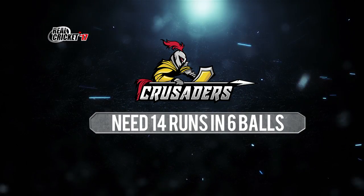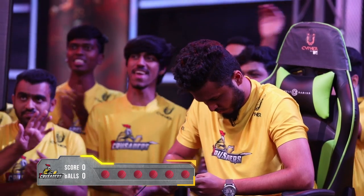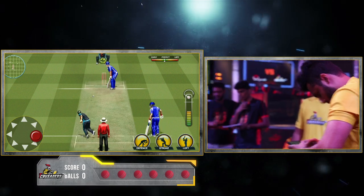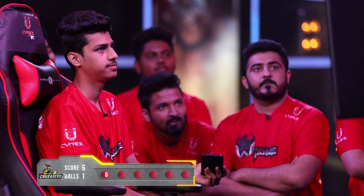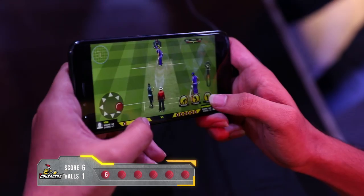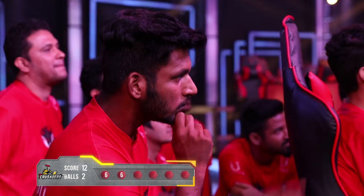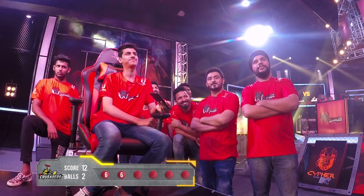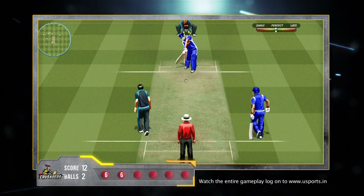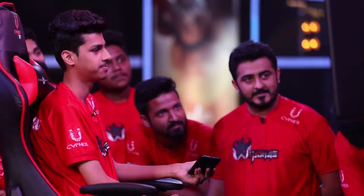Crusaders now need 14 runs to win this game, so it's all on Killer B. First ball — he hits it and it's going for a six! Amazing start for the Crusaders. The second ball goes in for a six as well — what an amazing performance! He just needs two runs, and he has hit it — this is going for a six! Ladies and gentlemen, your winners: Crusaders in the Super Over!